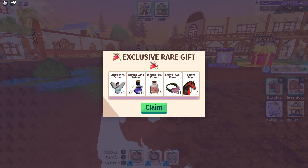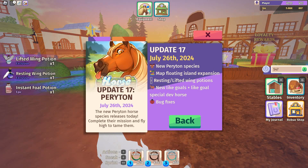Hello everyone, it's Lola here and the new species just got released in Horse Life. Let's look at the rewards: we get a lifted wing potion, a resting room potion, an instant fall potion, a leafy flower crown, and a demon cowboy. Let's go ahead and claim those.